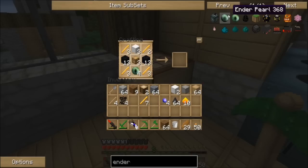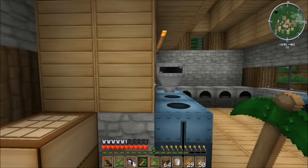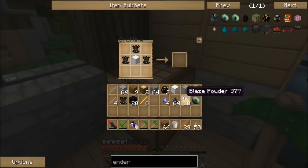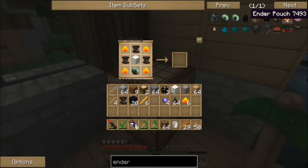I need just normal ender pearls, not ender eyes. I actually think I have some somewhere. Thankfully, I did have some around. When I was adventuring looking for other villages, I did find a few endermen that I decided to take down for some ender pearls. Thankfully I had five, and I need four today — three for the ender chests I want to build, and one for the ender pouch that I want to build today. So that is all set up. Let's craft all three of those. Excellent. And now I need to make the pouch. I was very close — just flipped. There we go — lovely ender pouch.